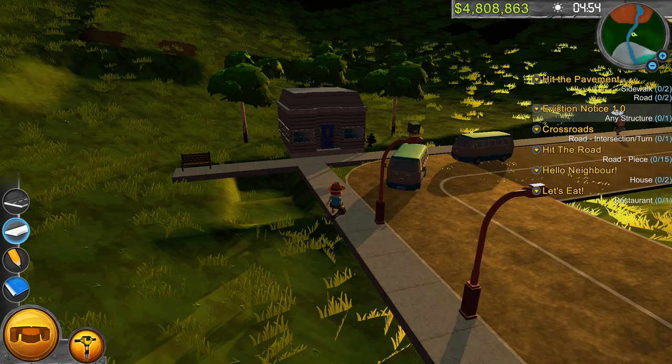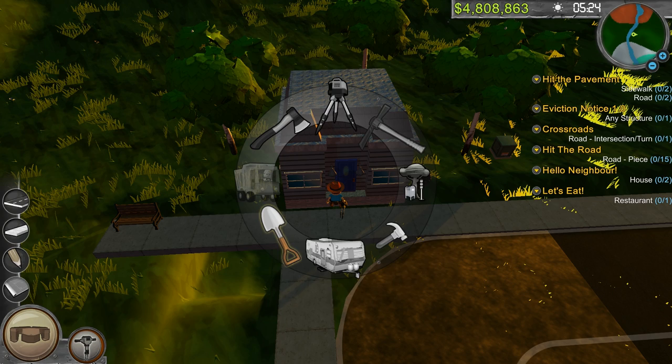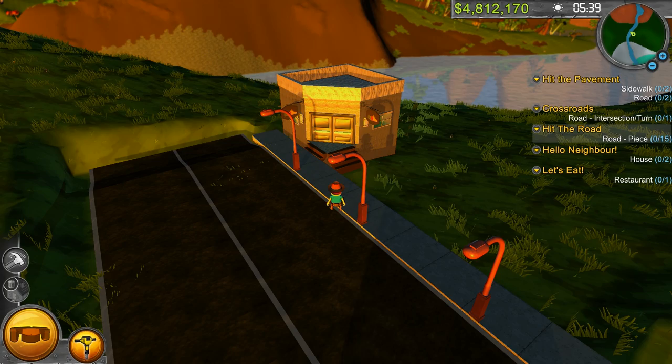Now we have a ton more missions to do here. Eviction notice — we're about to evict this lady. How do I do that? Eviction notice: destroy a structure. Why? I just built this structure though. Don't make me destroy it. If that's what you want from me game, I will go ahead and destroy this whole structure. One shot, one kill — it's done. We did it.